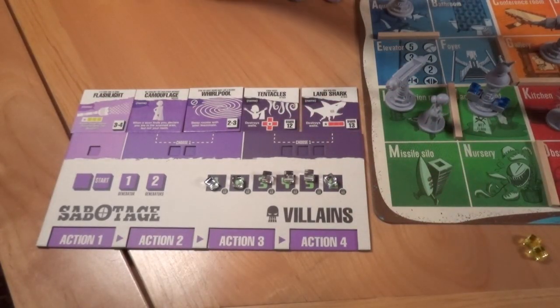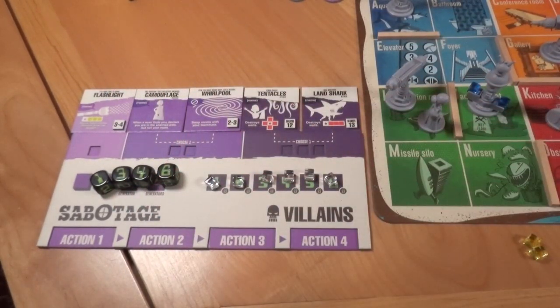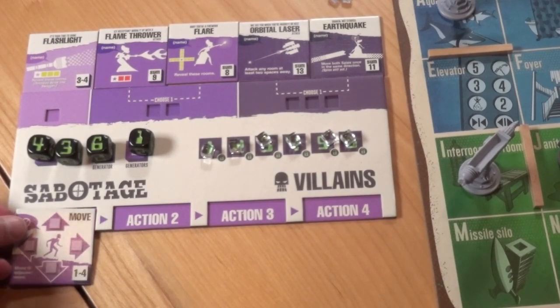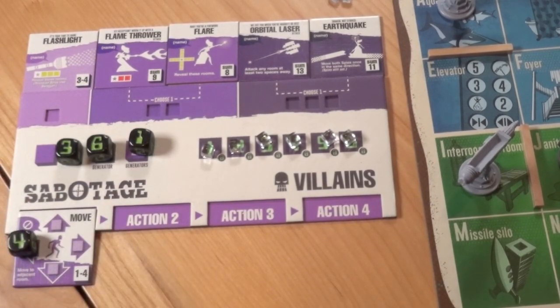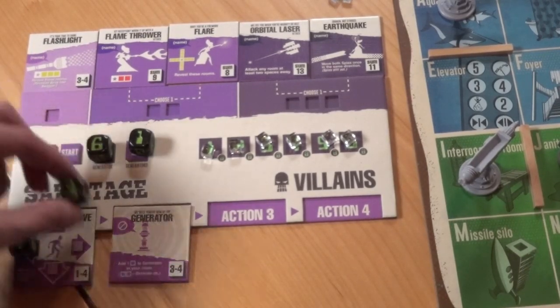Any one player — doesn't matter who — rolls all four of their dice. Looks like we got a 1, a 3, a 4, and a 6. Everyone else turns their own dice to match. Next up, everyone plans their actions at the same time. To plan your actions, place action tiles on the bottom slots of your player board in the order you want to execute them from left to right. Don't worry about filling up all four slots — you don't have to.